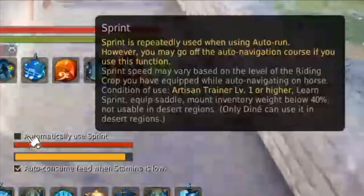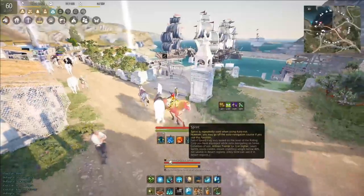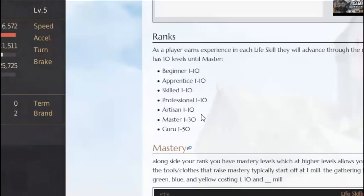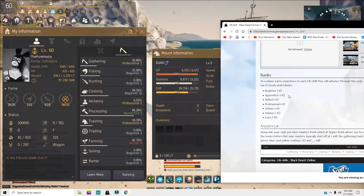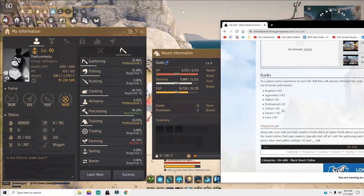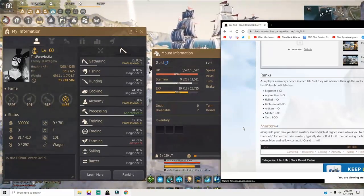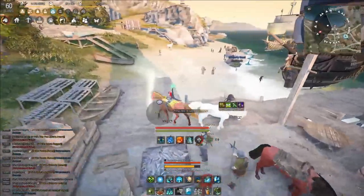This is the auto sprint ability. In order to use this we need Artisan 1 trainer level. What Artisan 1 level means is that you need this life skill at that level. All life skills start at Beginner and then go to Apprentice, Skilled, Professional, and then Artisan. It may seem like a lot of investment to get to Artisan 1, but I promise you it is extremely easy.